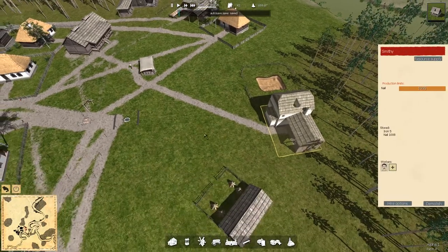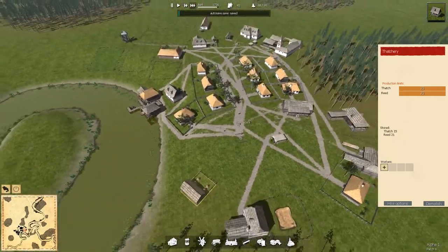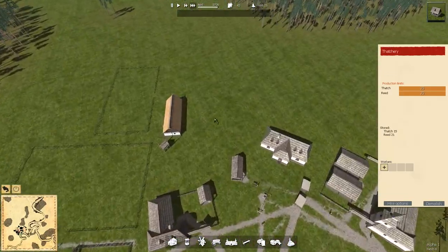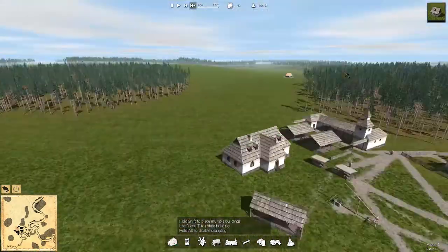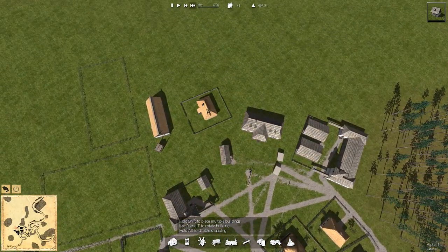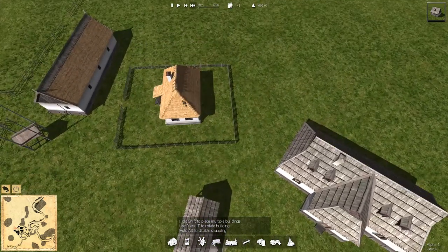I think we need some more houses - that's the problem, we don't have enough. We're doing alright for thatch, so I think we need to expand and build a couple more houses. We'll stick them up here - they'll be a little bit out of the way. We've got our town centre so we need to start branching off the town now. There's a zoom in and out - the Z and X keys. But we need R and T.